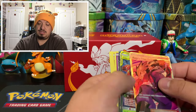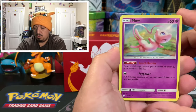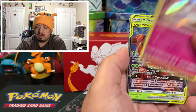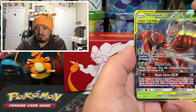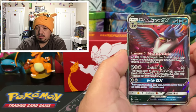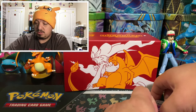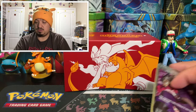Here are the pulls for this Elite Trainer Box: a Mew holographic rare, a Darmanitan reverse holo rare, a Crobat reverse holo rare, a Togekiss holographic rare, a tag team Feral Moza and Boss Hole GX card, a Honchkrow GX, and a full art Koga's Trap supporter card. That is one awesome Elite Trainer Box — I just can't believe how good it was.